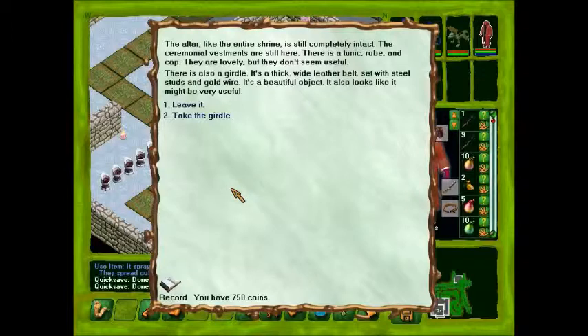Let's check the altar. The altar, like the entire shrine, is still completely intact. It's a moon and westman are still here. There's a tunic, rope and cap. They are lovely, but they don't seem useful.